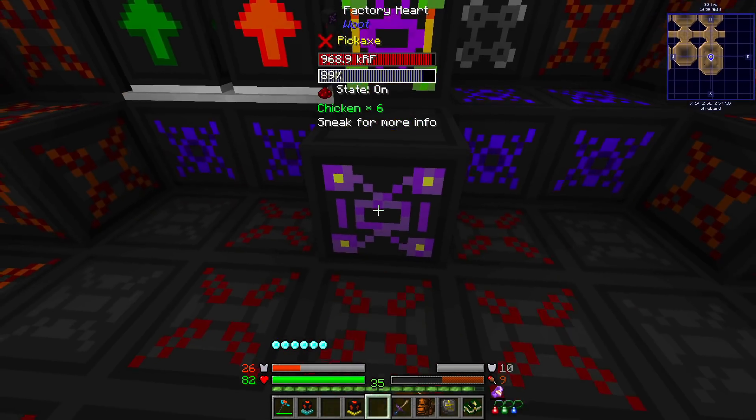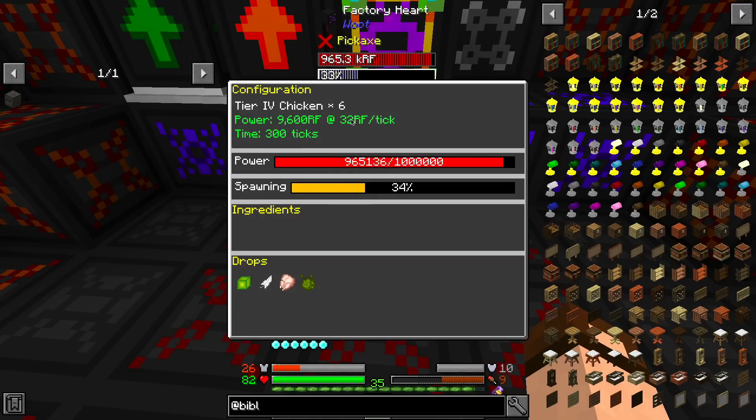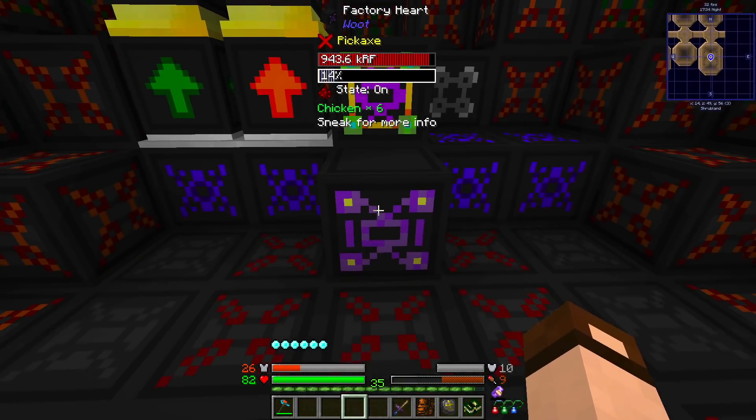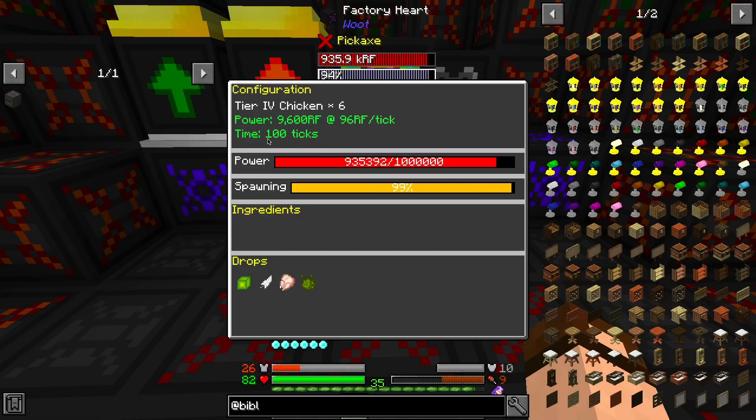Bibliocraft - a system of duplicating enchantment books that I showed in a previous episode - very useful for this. I'm going to put down the first tier of mass right there. On top of it is the second tier, and on top of that goes the third tier. If you look in here now, we're making six chickens - so that increased the number of chickens we're making in the same amount of time. It is taking more power, but it's not six times as much power - it's only four times as much power. So there's an efficiency savings. Not only do you get them faster, but you're saving a little bit of power per chicken. The rate upgrade speeds it up - it went from 400 ticks to 300 ticks. It increased the amount of power per tick, but this was a 25% reduction in time and a 25% increase in RF. No real savings there, but if you do want your output faster, this is a good way to do it. I'm going to add all three levels of rate. Now we're up to 96 RF a tick, and we're down to only 100 ticks - a quarter of the time.